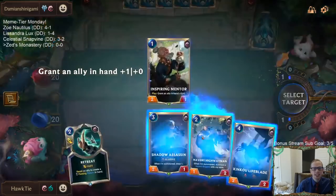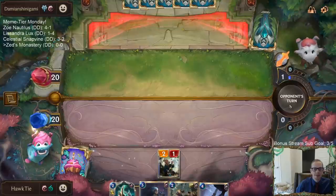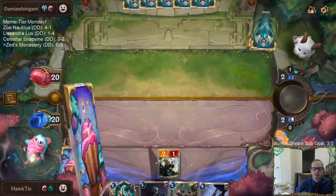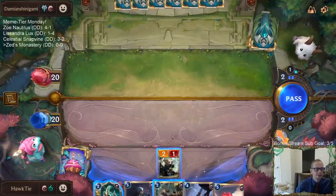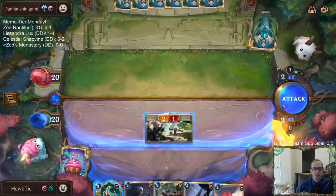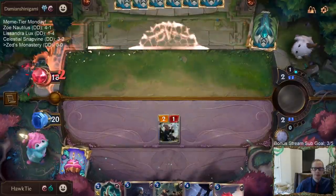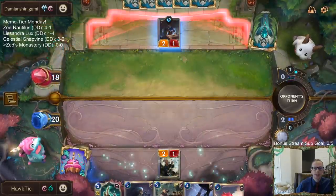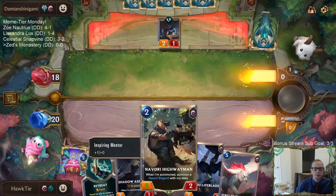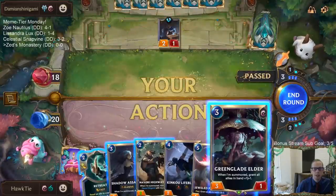They tried to get Callista to summon Mountain Scryer — didn't turn out great for them. There seems to be a bug there. Good thing we didn't play the Highwayman because they would have played the Sentry and had a good blocker. Green Glade Elder — let's go! Green Glade Elder is such a fun card to play.